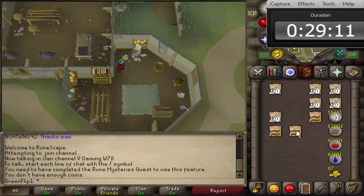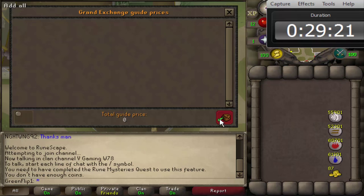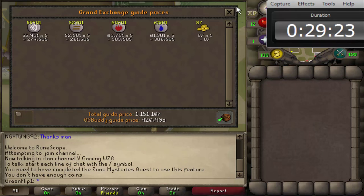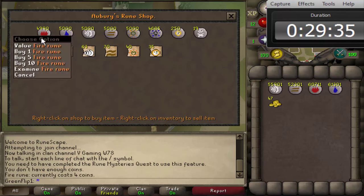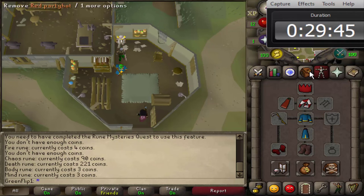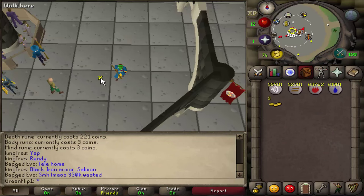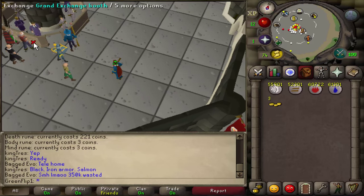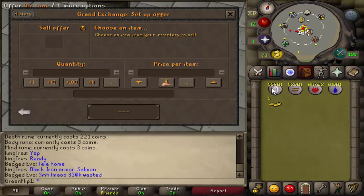We finished with 87GP left — that's nearly half an hour spent. Let's see how much I've made: 150k in half an hour. Time to go to the Grand Exchange and sell these runes. This took half an hour to spend one mil. Back at the Grand Exchange now — do you remember our prices from earlier? 5GP each. Sell for those prices and now we wait.